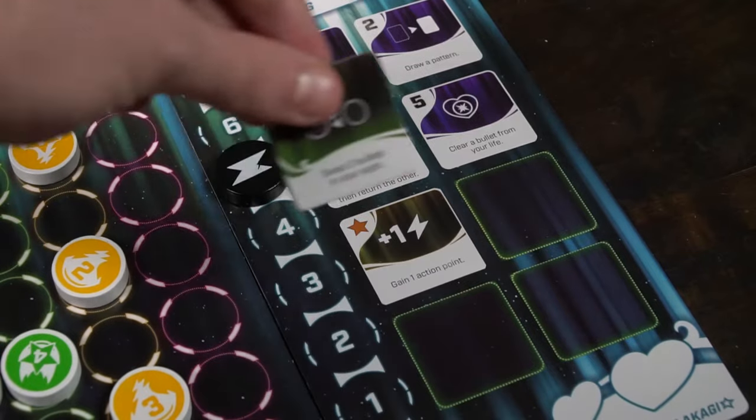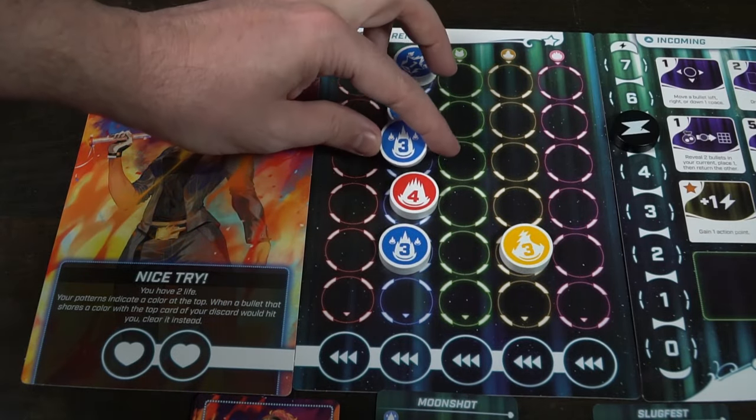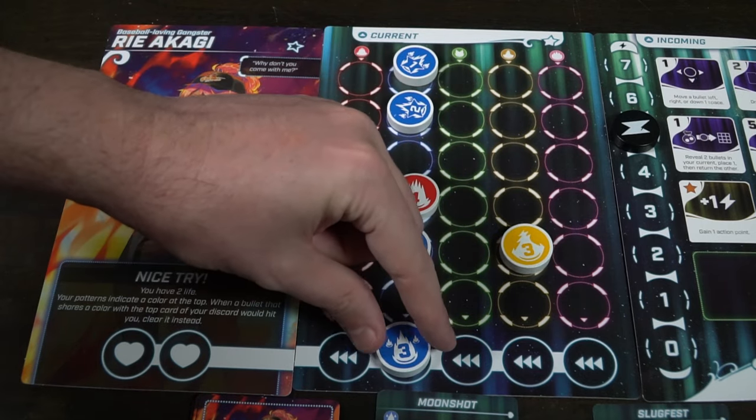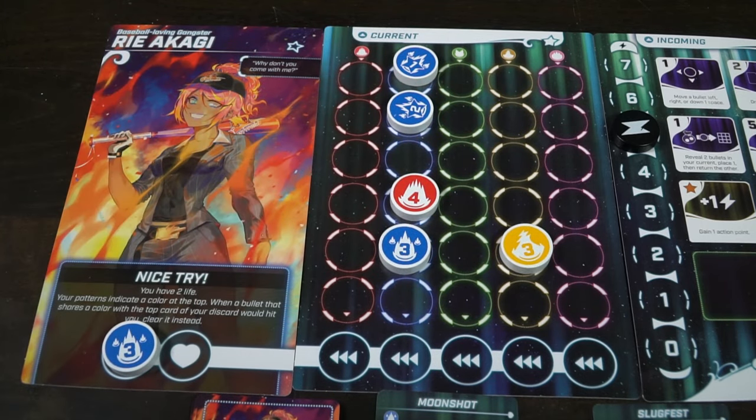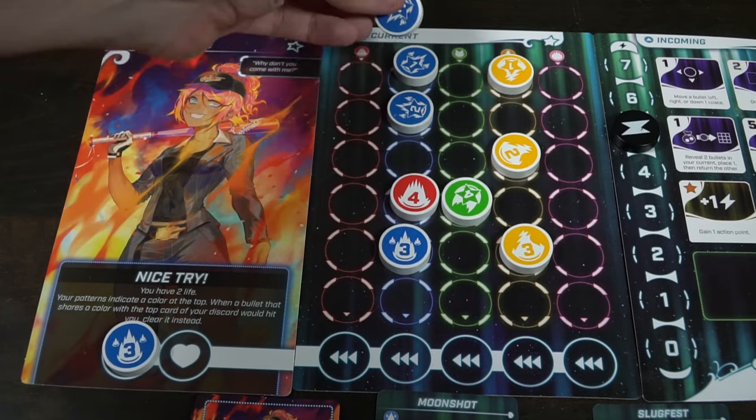That's basically how this round goes. You'll be able to place bullets down, use your actions, use your patterns, and also spend to use your power-ups. There's this kind of intermediate cleanup phase where you're going to be getting unique powers that you can add to your board and use, refilling up your patterns back to your normal maximum hand size, and increasing your energy. That's basically how the game goes — you rinse and repeat. Whenever you lose all your life, you're out of the game, and you continue until there's only one player remaining, and that player is the winner.